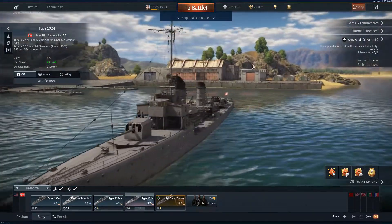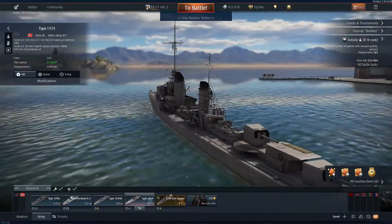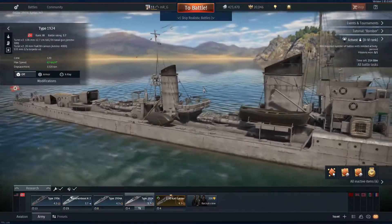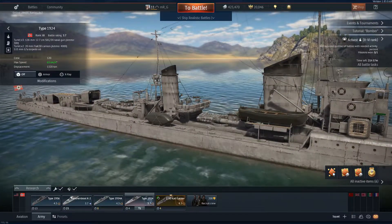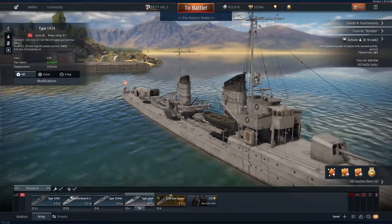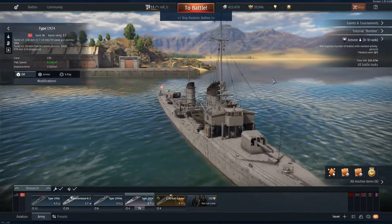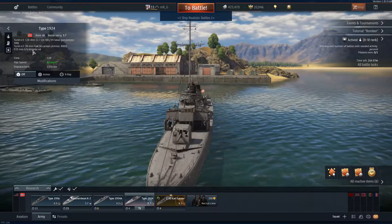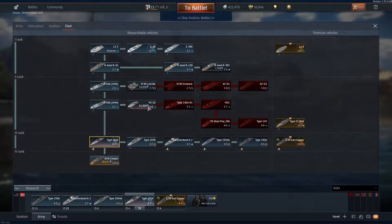Bringing you more War Thunder today, and today we're going to review the first tier 3 German destroyer you're going to get your hands on: the Type 1924. Six of these were built in the interwar period; most of them were sunk in action. They had three 128 millimeter cannons, which is what it's got here in the game, and two 20 millimeter flak cannons.